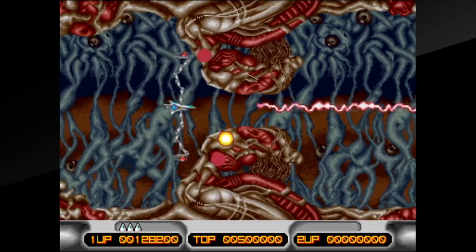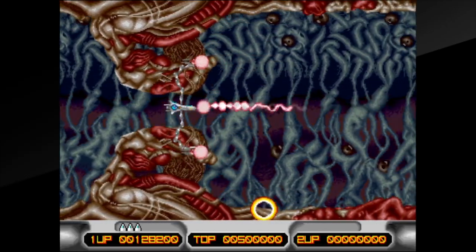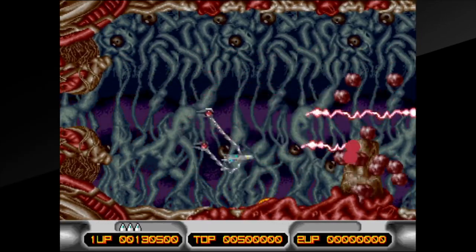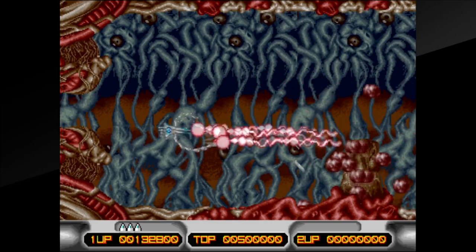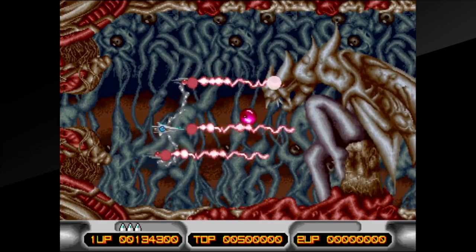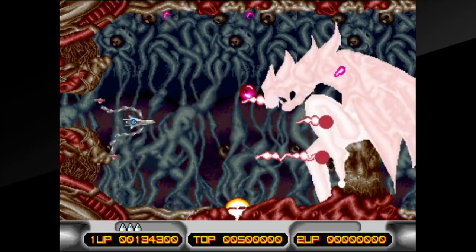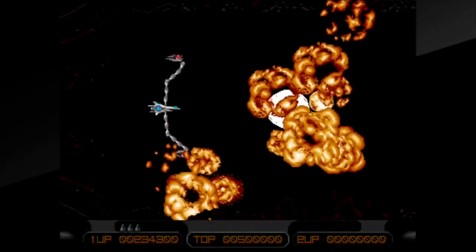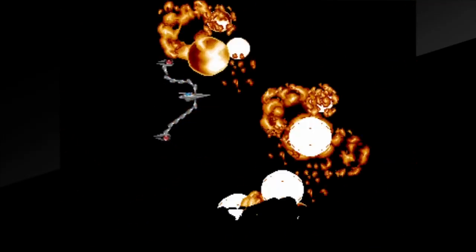Our base ship itself starts with just a cannon. Then once we pick up one of three different colored power-ups, we get those awesome tentacles that fly around our ship. The tentacles are pretty interesting. We've made it to our first boss — this gargoyle-like boss with really nice legs. The bosses do go down pretty easy, which is admittedly one thing I'm grateful for.